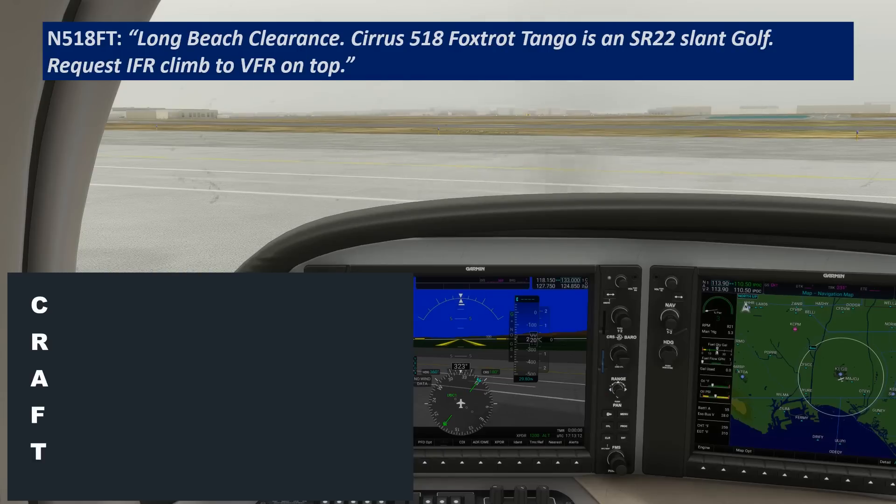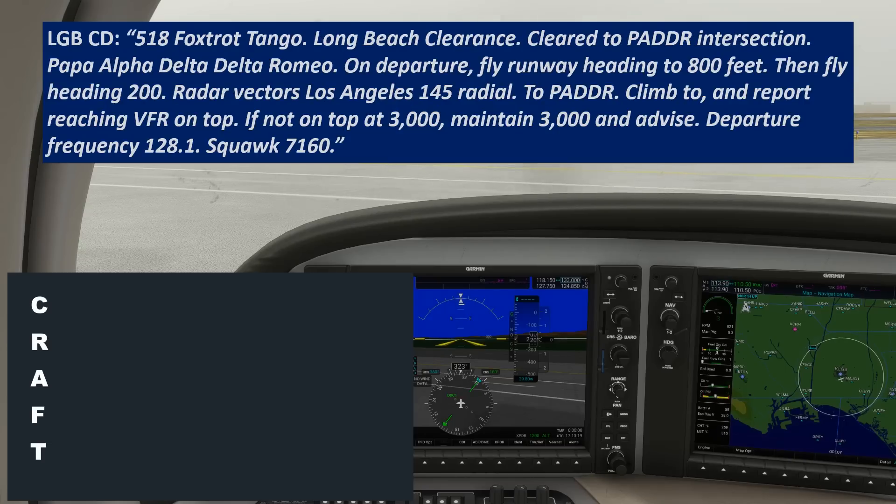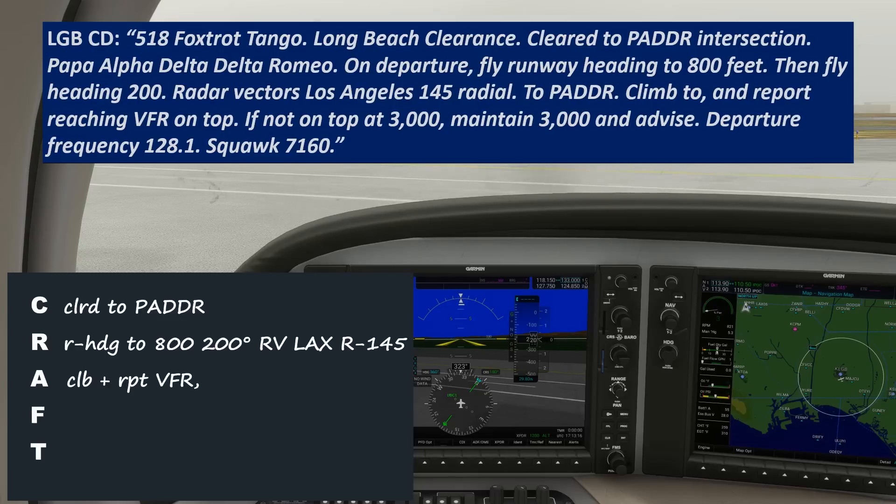Long Beach Clearance, 518 Foxtrot Tango, SR-22, request IFR climb to VFR on top. Cleared to Patter intersection — Papa, Alpha, Delta, Delta, Romeo. On departure, fly runway heading to 800 feet, then fly heading 2-0-0. Radar vectors, Los Angeles 1-4-5 radial to Patter. Climb to and report reaching VFR on top. If not on top at 3,000, maintain 3,000 and advise. Departure frequency 128.1, squawk 7-1-6-0.